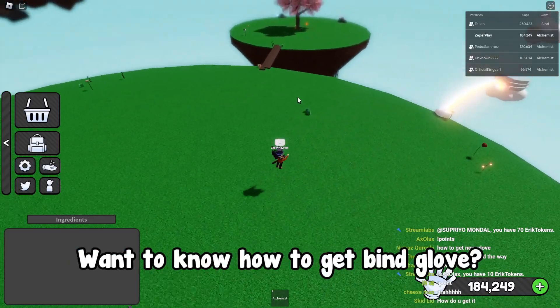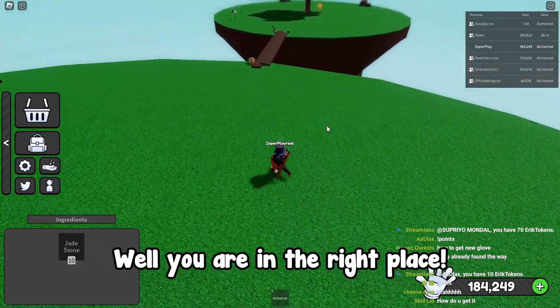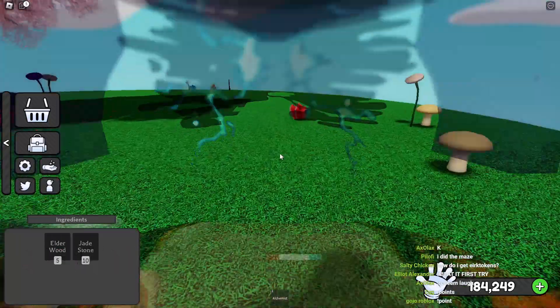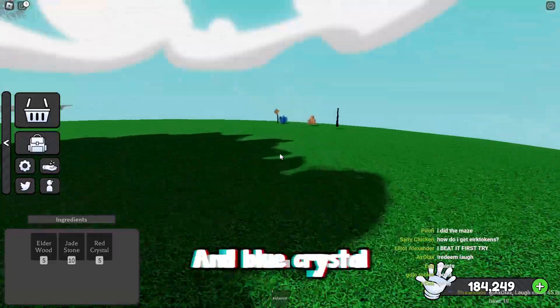Want to know how to get Bind Glove? When you are in the right place, get the Alchemist Glove and collect Elder Wood, Red Crystal, and Blue Crystal.